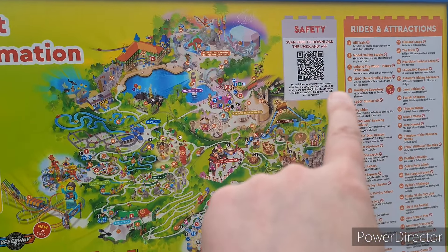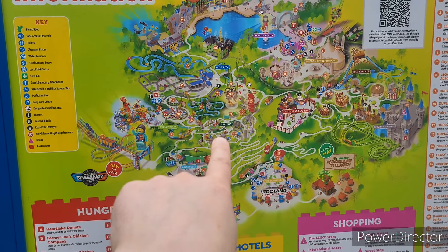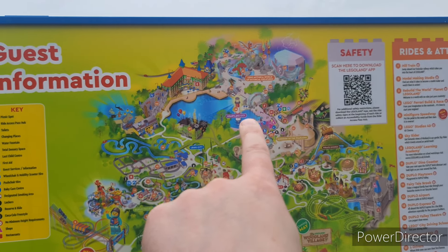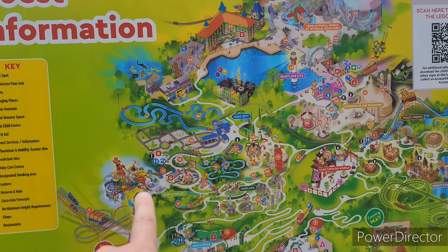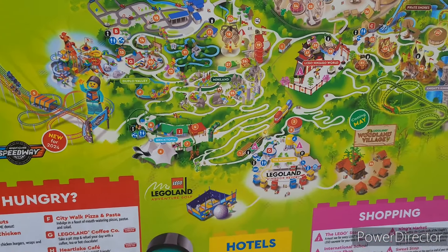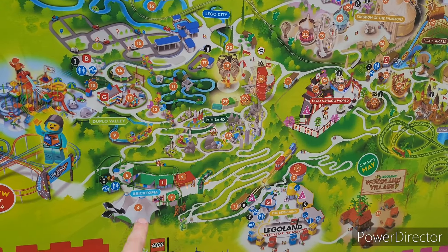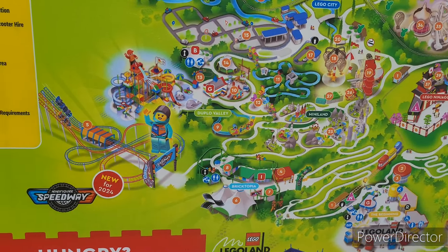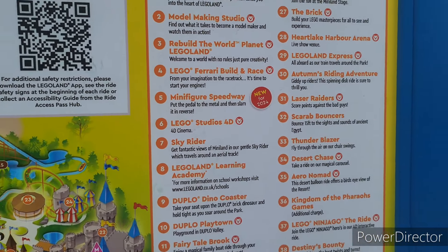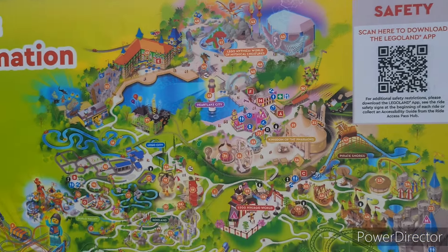Don't forget to scan and download the app for everything you need. You've got Minicar at the top, Lego City, Miniland, Jargo, Knight's Kingdom, Pirate Shores, Lands of the Pharaoh, Pot Lake City, and the hotels at the top. The submarine ride is gone now - I don't think it exists anymore. You've got Bricktopia at the bottom of the hill. We're going to go into Duplo Land and then check out Minifigure Speedway, which is new for 2024, and also Miniland because I love Miniland.